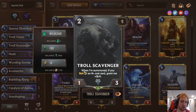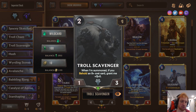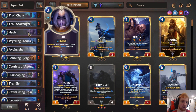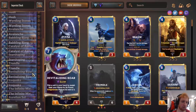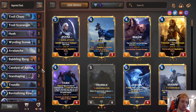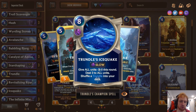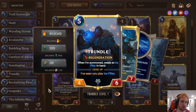On turn 2 you summon a 4-3 — when summoned, if you Behold an 8-plus card, grant it plus 3 plus 0. Behold just means you have to have an 8-plus card in your hand or field. So you play a 4-3 on turn 2 — it's hard to deal with that, it can stop a lot of things in its tracks. Trundle is very good because you can ramp into him. Play Warding Stones on turn 3 to get an extra mana, and then on turn 4 play Trundle, which is a 4-6 Regeneration that adds the Ice Ball to your hand. Very, very hard to beat early on if you can get that off. Overall, really good deck.